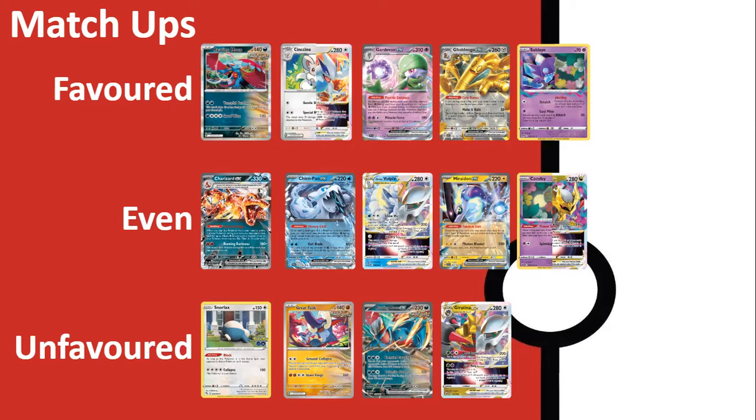Against Arceus Volcarona I think you have a really good matchup — they might try to Boss up the Iron Crown, but you never need to attack with it, and your other attackers can go through Volcarona. Similarly, Miraidon and Lost Tina is more of an even matchup. Like most decks, control is one of the unfavorable matchups because you don't play any switch cards. A timely Block, Klefki, and a gusting effect can bring out an Iron Crown that can't attack, and it just sits in the active spot.